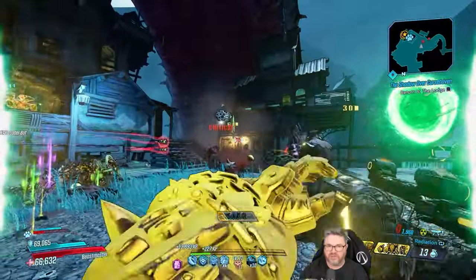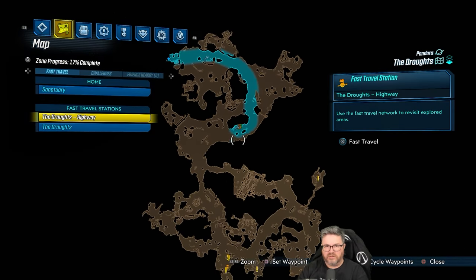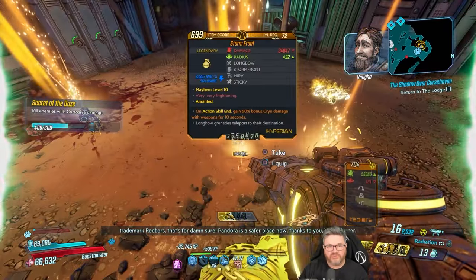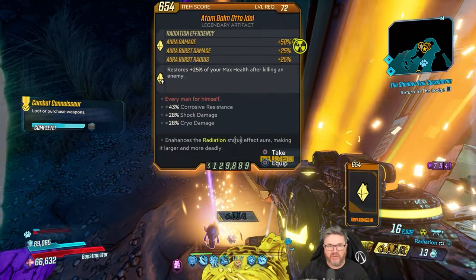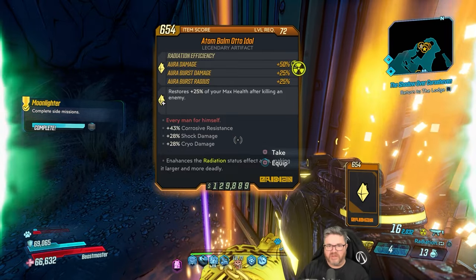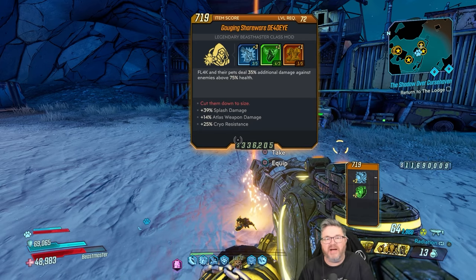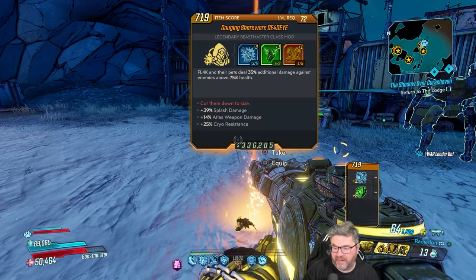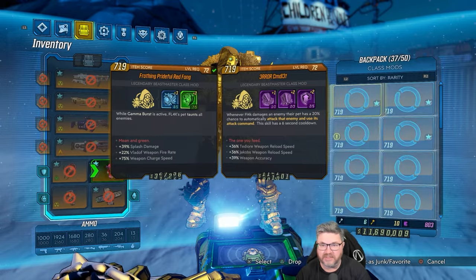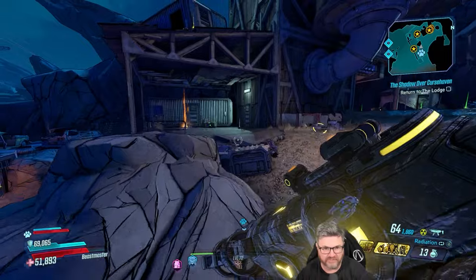Where are the artifacts dropping right now again? The Droughts, right? Let's see if we can get a good artifact. Oh — Radio Dead Auto Idol. Snowdrift Cosmic Crater, damn. Atom Bomb Auto Idol, radiation efficiency. Auto Idol's pretty good — other rolls at the bottom not so much, but that's a pretty good start. Oh my god — we were trying to get a splash damage Dead Eye on the Loot the Universe map that dropped class mods, did so many runs and didn't get one, then we come to the artifact map and we get the one we were looking for. Unbelievable dude.